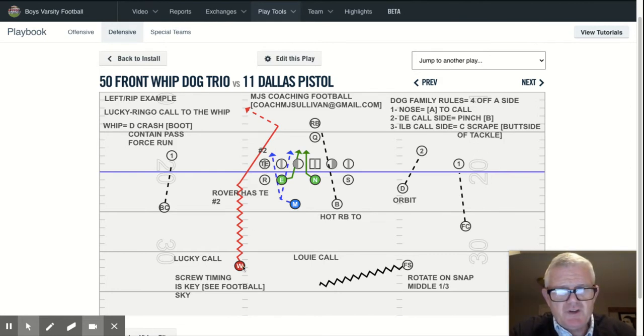Now I want to focus on the technique of the safety who's blitzing — in this case, it's the whip. Whenever we signify it's a name of a position — whip, free, dime, rover, Mike, backer — that defender blitzes no matter what when they are named. So the whip's going to blitz no matter what because it's a whip dog.